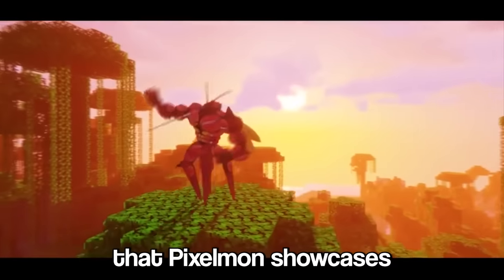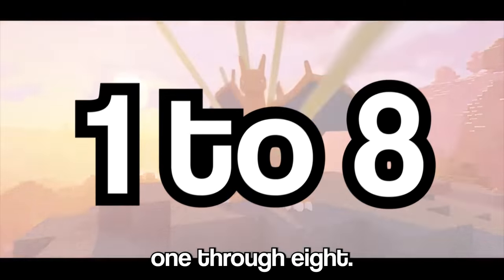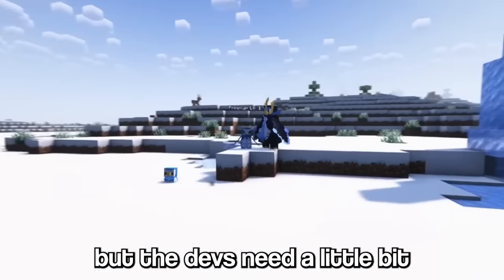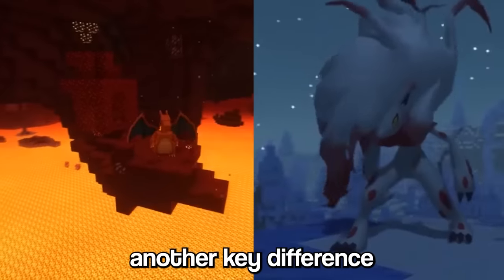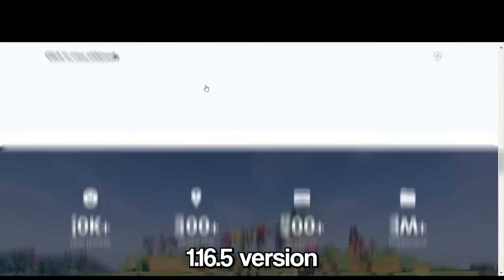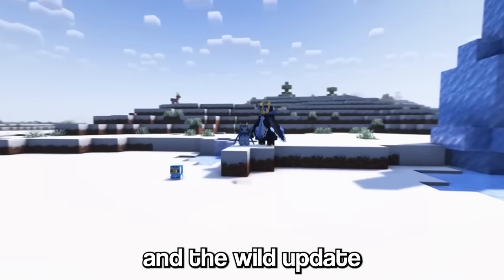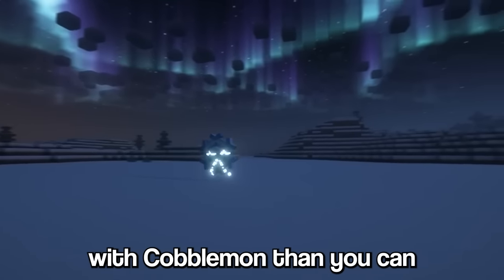Pixelmon showcases many more Pokemon than Cobblemon at the moment, including all Pokemon from generation 1 through 8, with generation 9 currently being added. Cobblemon features a good handful of Pokemon with favorites like Charizard and Pikachu, but the devs need a little more time to model and animate their beautiful artwork. Another key difference: Pixelmon still runs on Minecraft's 1.16.5 version, while Cobblemon runs on a much more recent 1.19.2. This means we get to experience the Caves and Cliffs update and the Wild update in Cobblemon, and you can use more updated mods alongside it than you can with Pixelmon.